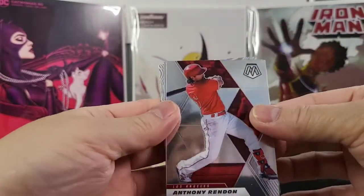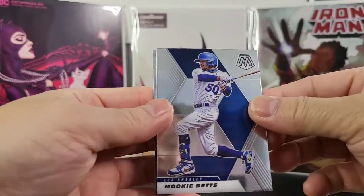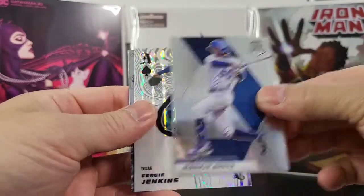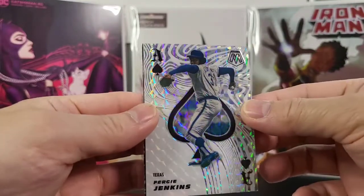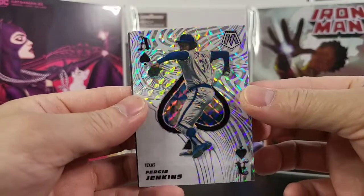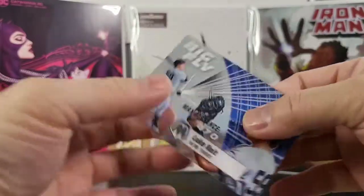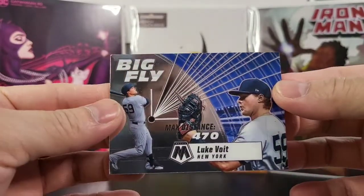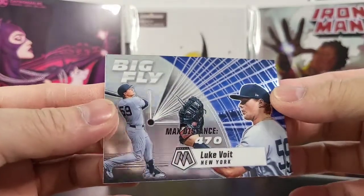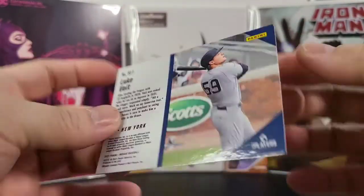You got Anthony Rendon. And a nice Mookie Betts. Another ace card of Fergie Jenkins — another old school player, very cool card. And I got a Big Fly of Luke Voigt from New York — 470. Very cool card.